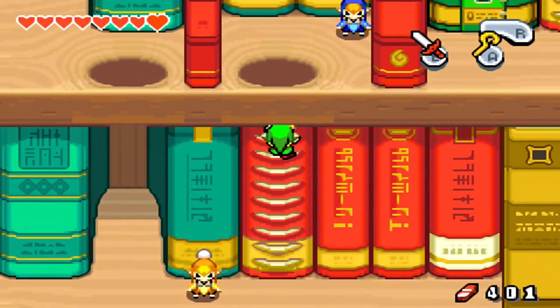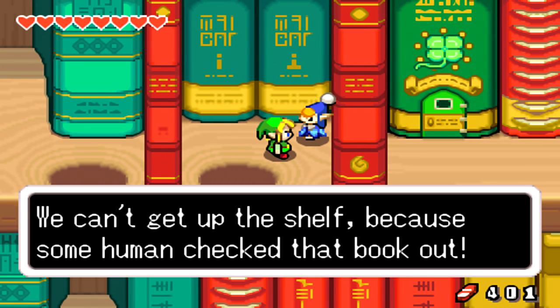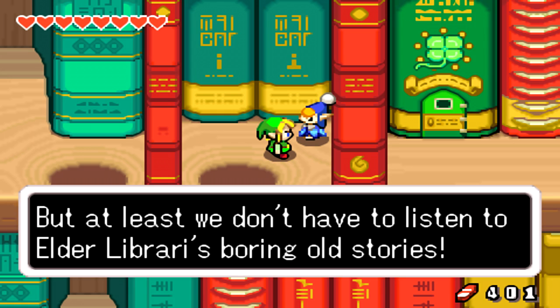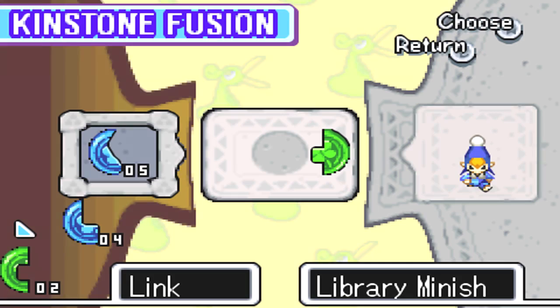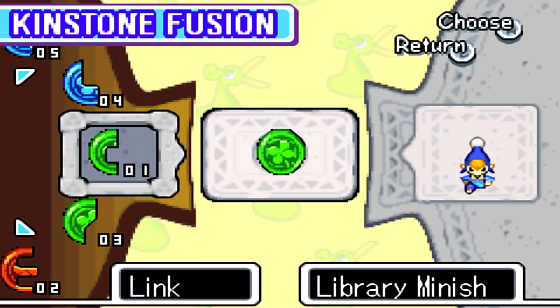Let's climb up here — there is another Minish up here. 'We can't get up the shelf because some human checked out the book. But at least we don't have to listen to Elder Libraria's boring old stories.' Can I fuse with him? Yeah! What do we get for fusing with the library Minish?